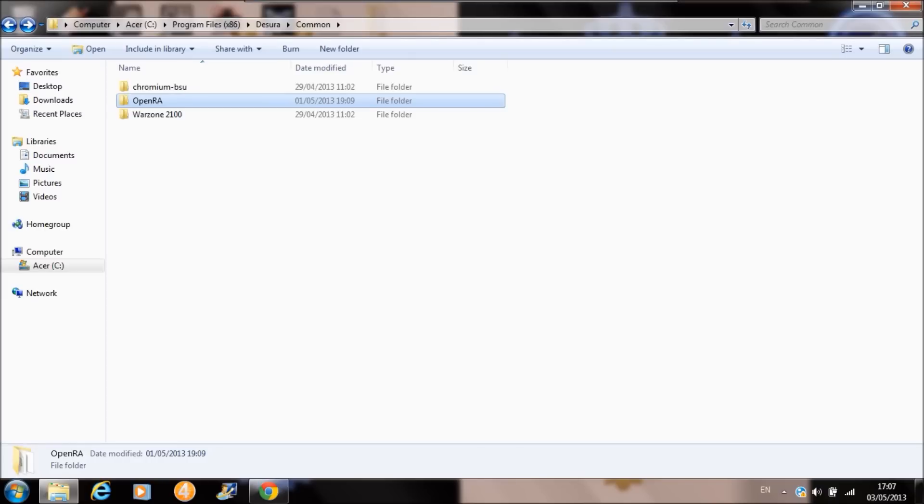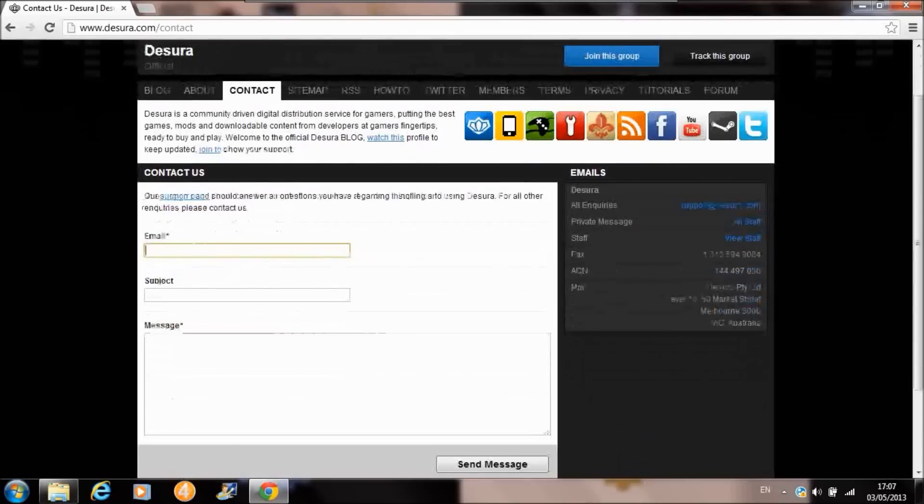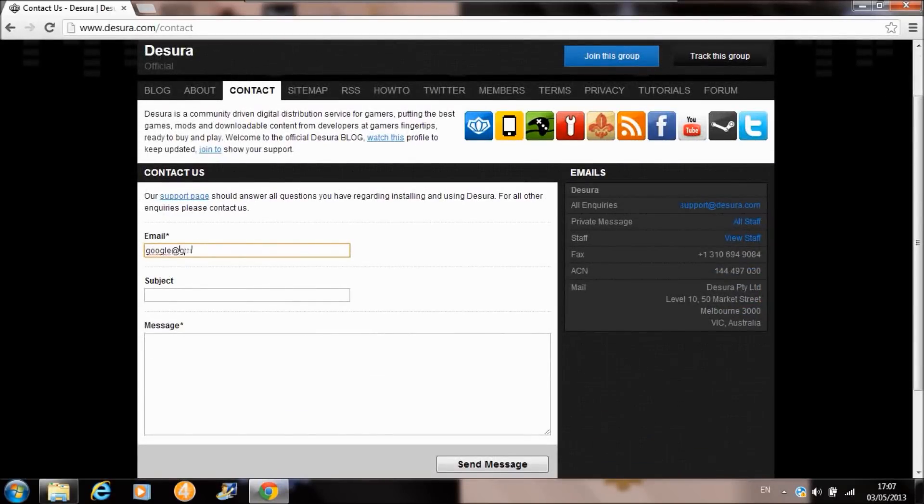If none of that works and you can't figure out why the error is coming up, I'd recommend contacting Dezora support using the link shown here. You type in your email and describe the issue — for example, 'force update'. They should get back to you within a week. Dezora isn't as big as Steam, so you won't get a reply within an hour, but they'll make sure they give you the correct information and may link you to a helpful page.